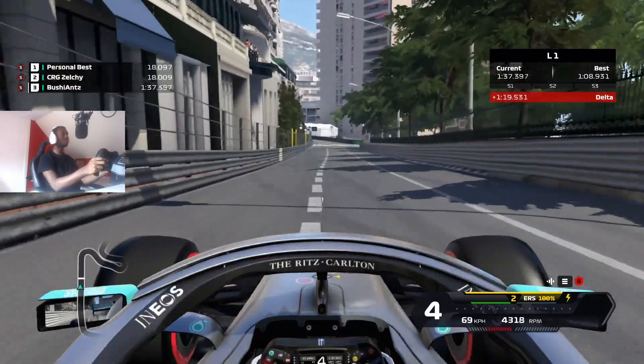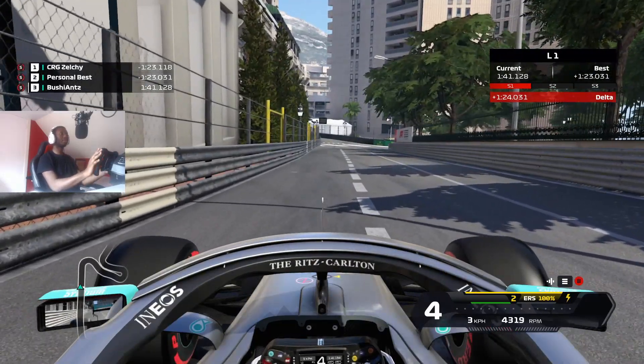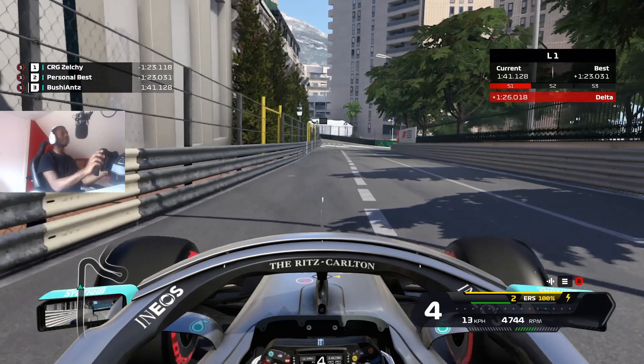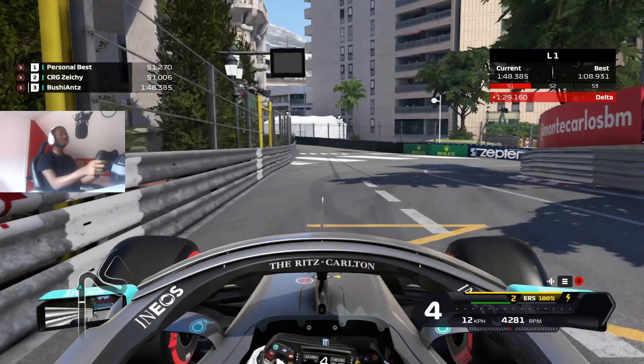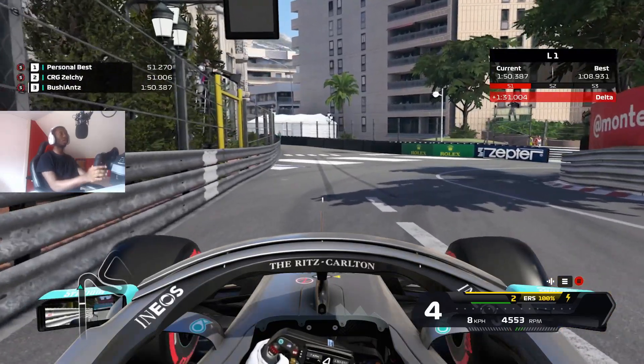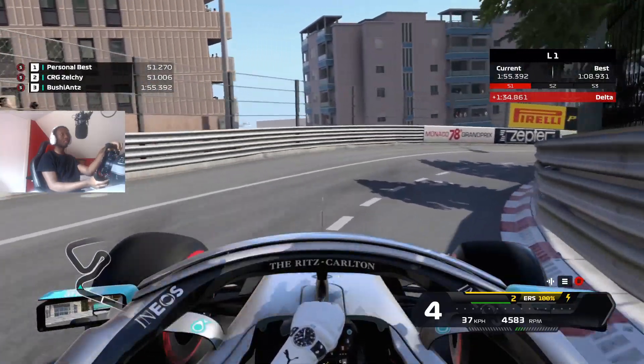As soon as I pass this white barrier on the fencing, that's when I start braking. You should be in fifth gear by this point. Start braking and then shift down to second. If you need to get the car rotated a little bit more, you can go down to first, but ideally you want to be in second here.